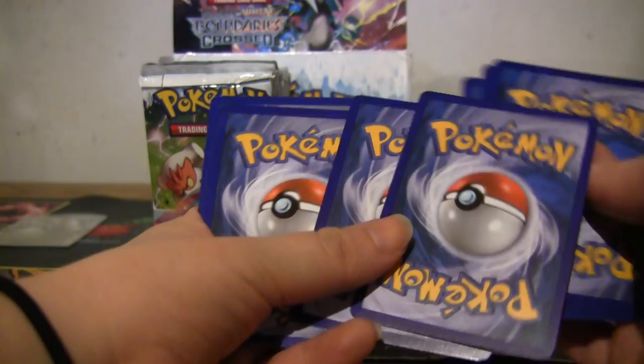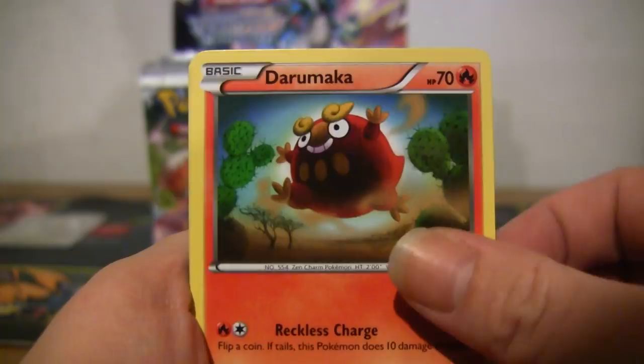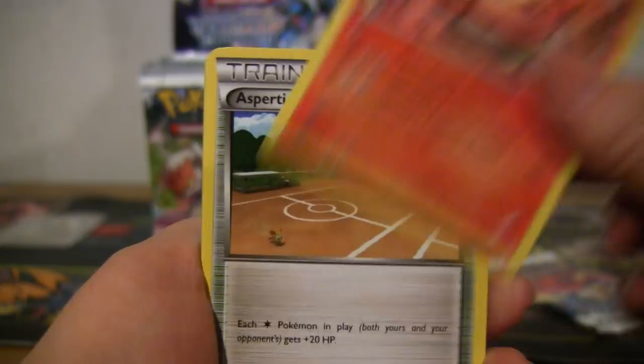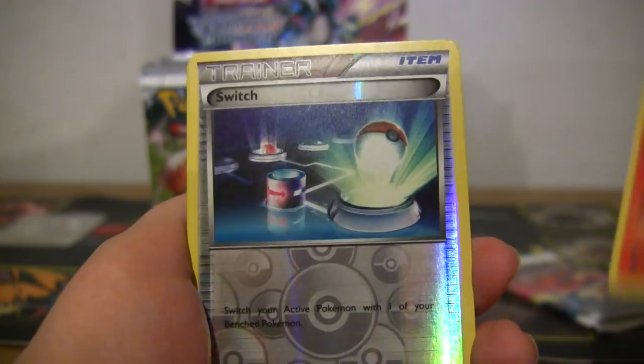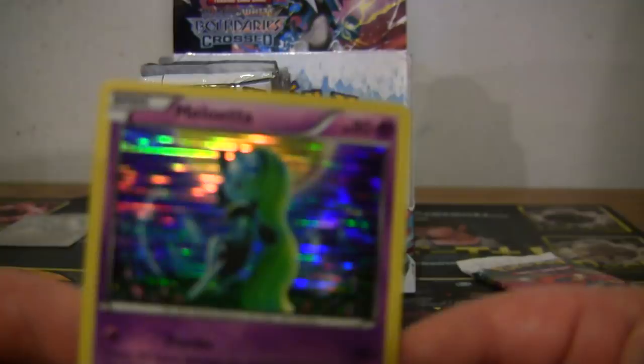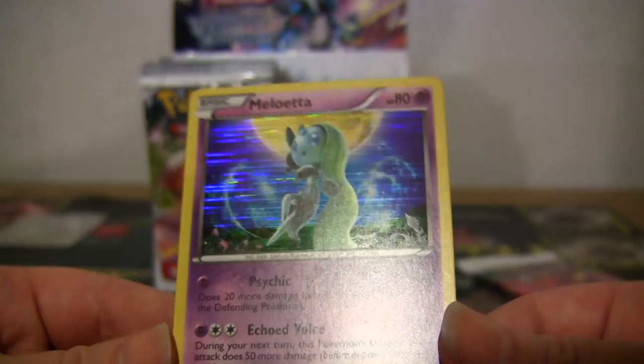Venipede, Gligar, Togepi, Darumaka, Frillish. I hate Darmanitan just because I pulled so many of it — that's the best Darmanitan, really good looking card. Aspertia City Gym, Pigknight, reverse Switch. Whoa, what are you? Very cool hollow — yeah, Meloetta! Definitely don't have this card. I was just looking at it myself, not even paying attention to the camera. There's a lot of really good looking holos in this set. It's a really cool card — keep that off to the side for me please.